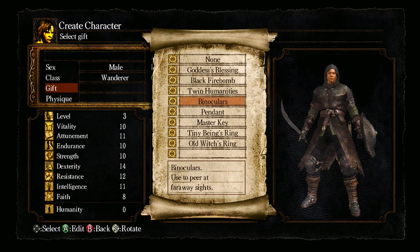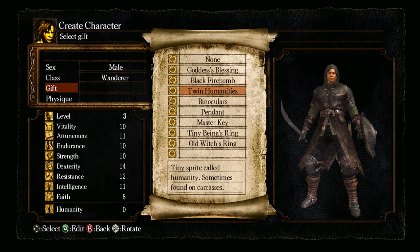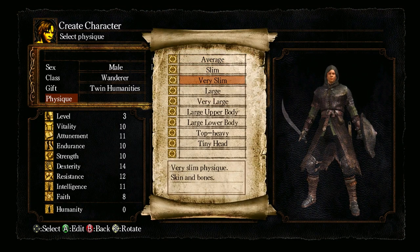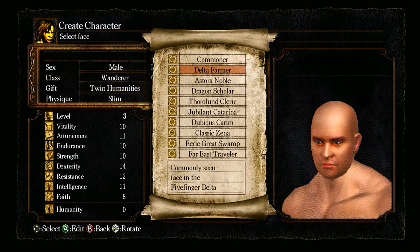I went with a black firebomb in my test run-through, which basically gives you one firebomb that I accidentally wasted. So I think I won't go with that one. The master key opens any basic lock — so there are locked chests in this game, which there weren't in Demon's Souls. Binoculars sound pretty useless. I could get two humanities to start with, though I don't actually know what they do. The gifts seem less impactful than they were in Demon's Souls, so I'll just go with that.